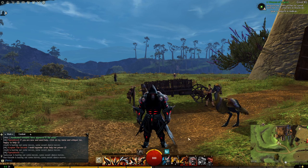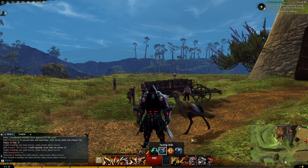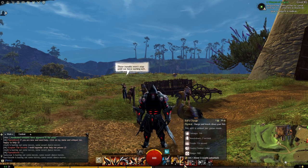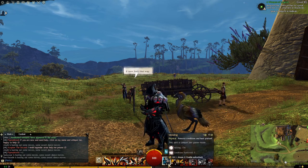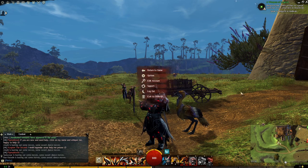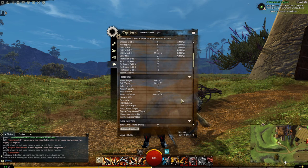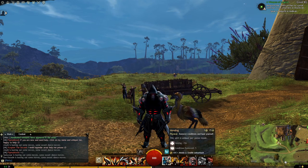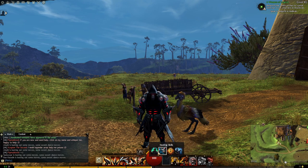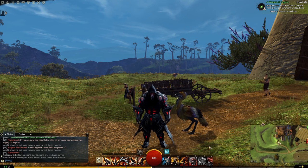The next spell, which is number six, is your healing spell. Every class in the game has a healing spell on the sixth button. You can customize your key bindings by pressing Escape, Options, and going into key bindings. The number six spell is always a healing spell — as you can see in the dropdown, all these spells are healing spells. In this way, every class in the game can actually heal themselves.